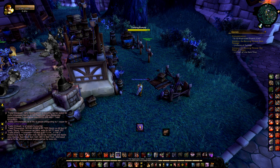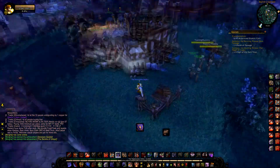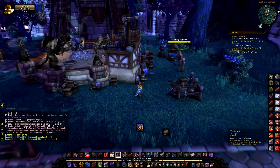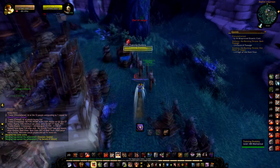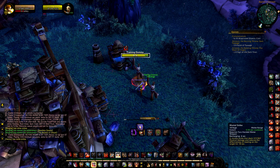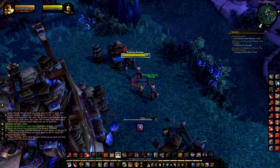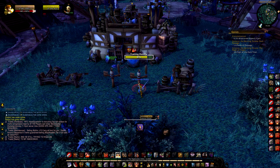After setting up keybinds, you might ask: why not just click abilities? You can click in PvE, but even then keybinds help you move faster. Clicking heavily affects your movement because your mouse is key for turning. If you're clicking abilities all the time, you can't turn. You also cast slower — for example, going from Mortal Strike to Die by the Sword requires moving your mouse across the screen, but keybinding lets you just press one button.